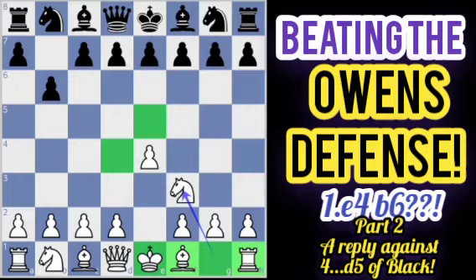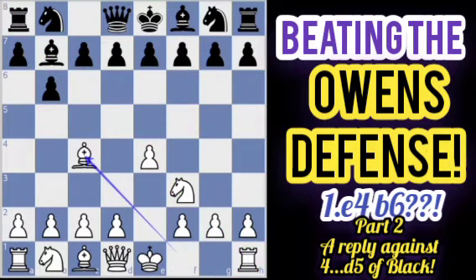Black will simply play bishop to b7, which was the idea behind b6 — controlling the long light square diagonal with the Owen's bishop on b7. We will then play bishop to c4, vacating the square for the king to castle later, controlling the center with pressure on f7, though it does leave the e4 pawn undefended.